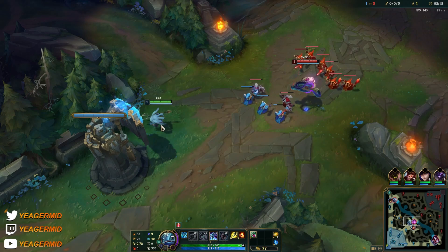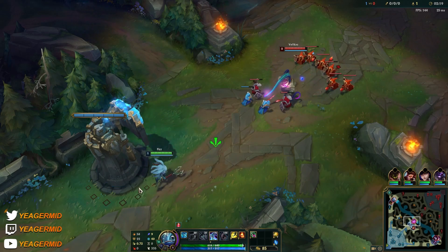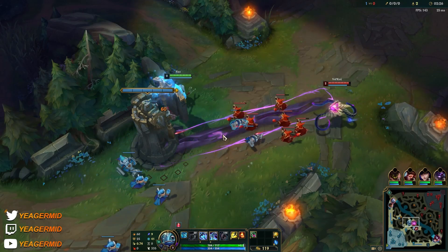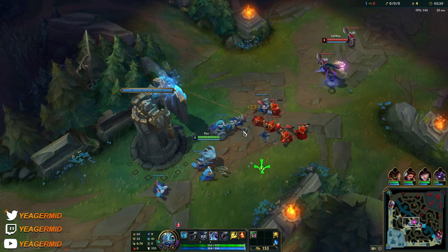We're just going to let him push and then we just farm under the tower. Remember, your E makes you untargetable and it can also be used to dash over thin walls. Your W now gives you 100% mana refund — it did not do that before the buffs.